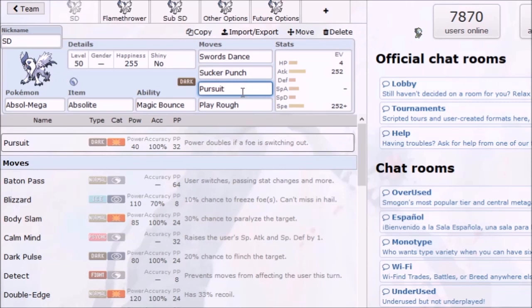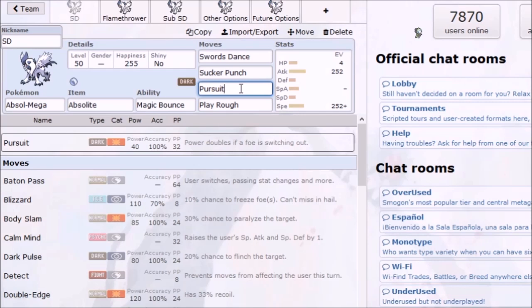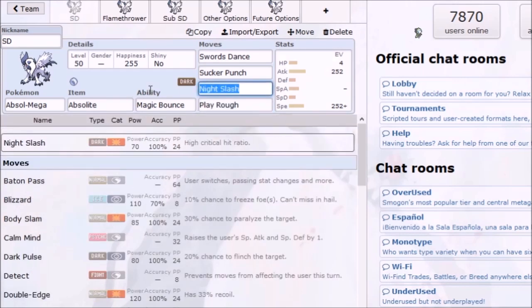Because there's such a negative feeling about Absol, people think it's weak, so it's gonna be a while before people start feeling threatened by it. Pursuit may not be the best option right now, but I would still breed Pursuit onto it since it's an Egg move — then replace it with Night Slash. When people start switching out against it, that's when I'd bring Pursuit back in. For now, the best is Sucker Punch and Night Slash, but when people start feeling threatened, switch over to Pursuit to catch those switches.